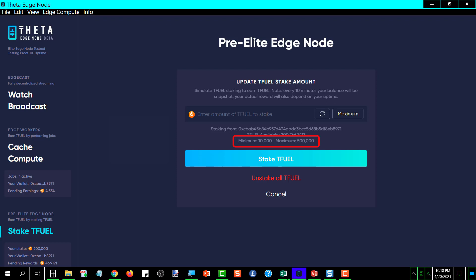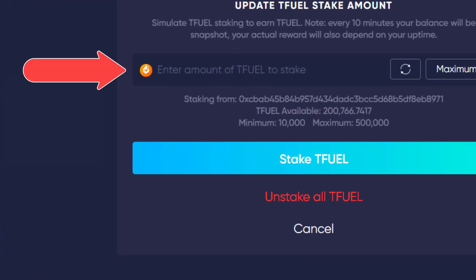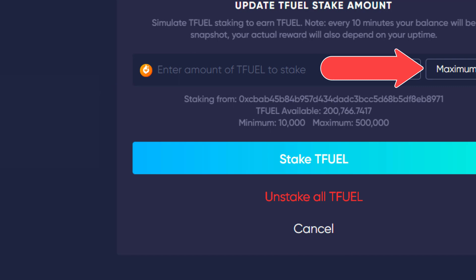When you stake at least the minimum of 10,000, it activates the Pre-Elite Edge Node for staking. You can stake as much as 500,000 T-Fuel to this Pre-Elite Edge Node. To stake, you enter the amount you wish to stake here — it has to be a minimum of 10,000 — or you can click the Maximum button, and it will stake all of your available T-Fuel up to the maximum of 500,000 T-Fuel.